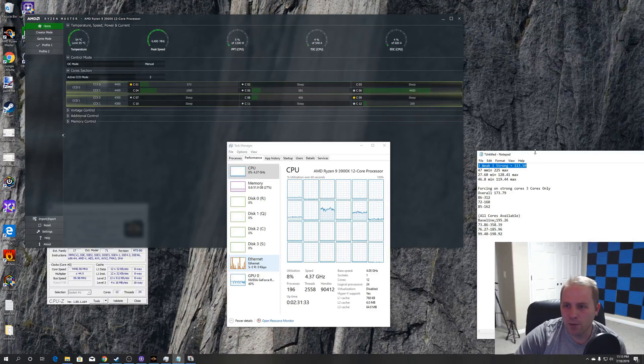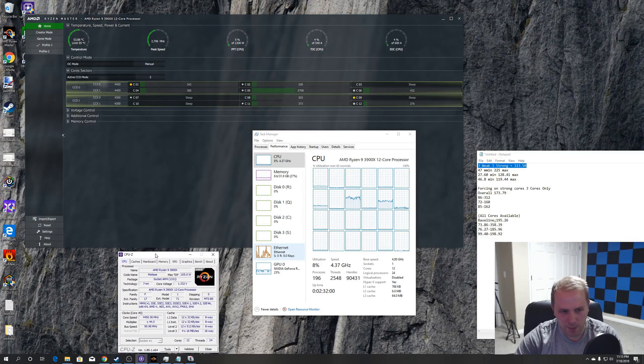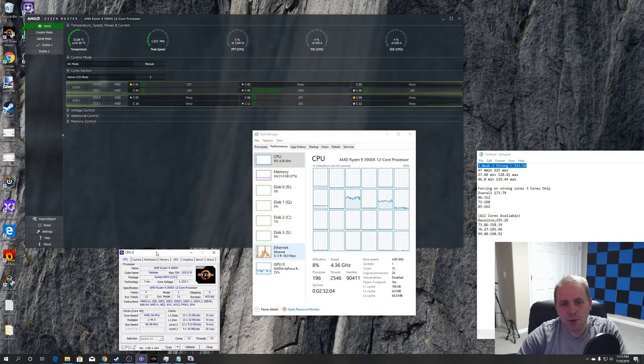In reality, I don't know how effective this is because by default most applications start out on the first six threads anyway, so it's hard to quantify the real-world benefit. It would be interesting to see more testing on this. I don't know if there's a software application like Process Lasso where you can say 'prioritize these cores first but also use the rest if available' — let me know in the comments. Thanks for watching, and it'll be really interesting to see more testing in this area.